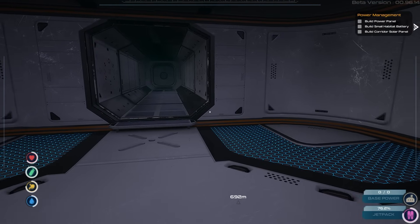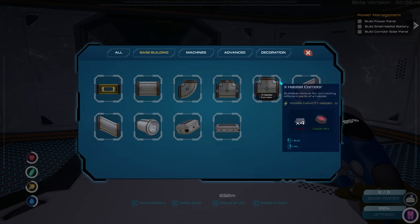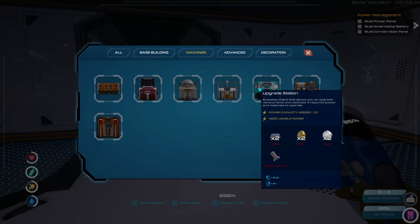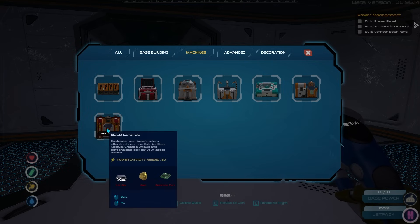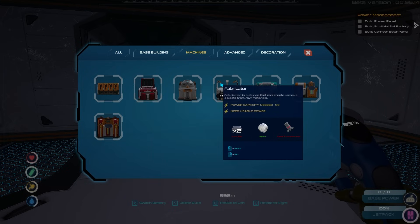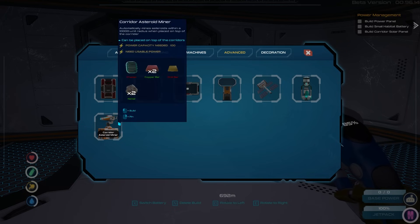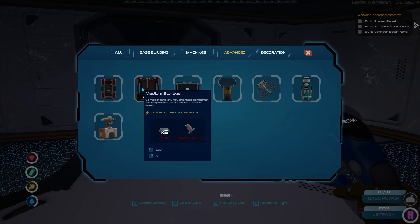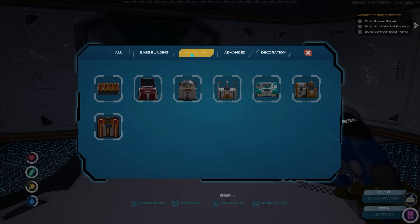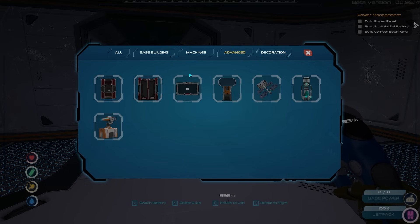Build a power panel, build a small habitat battery. I love this! There's a large habitat room, stair-down corridor, machines — battery charger, power cell recycling machine, fabricator, upgrade station, smelter, and base colorizer. There's also a corridor asteroid miner which sounds awesome. Small storage, large storage — I think I need to work on storage but the game's telling me to do other things. Let's do the power panel first.